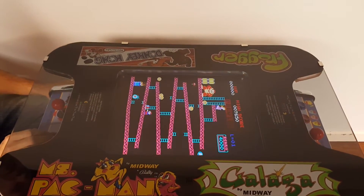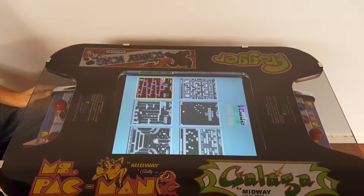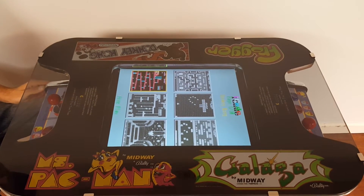To get out of preview mode, you hit the red button again. If you want to play a game of Donkey Kong, hit the first player button in free mode.